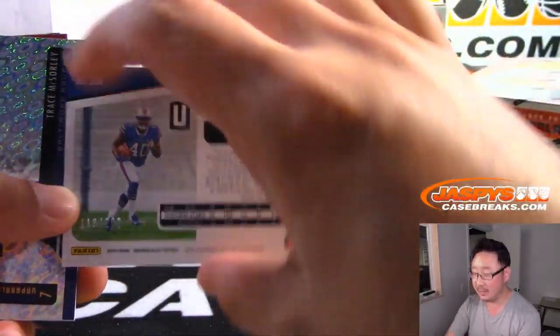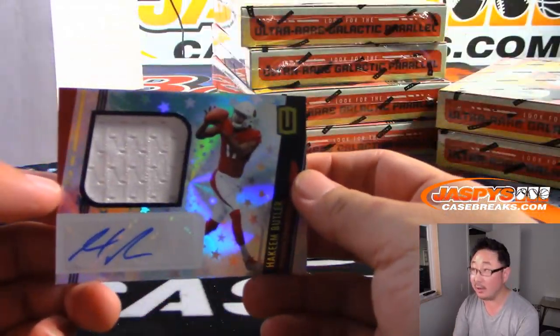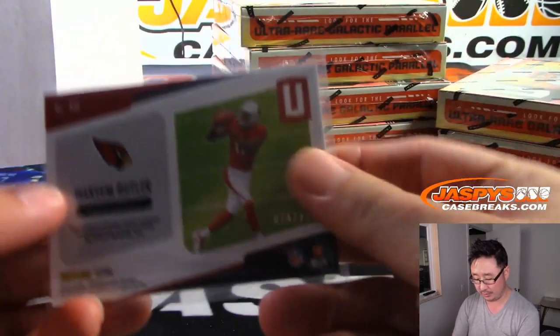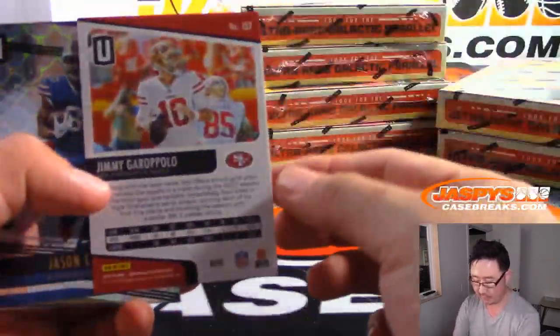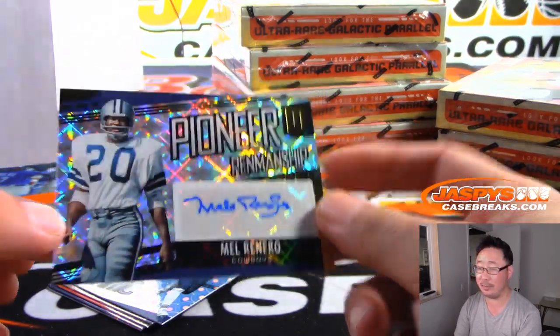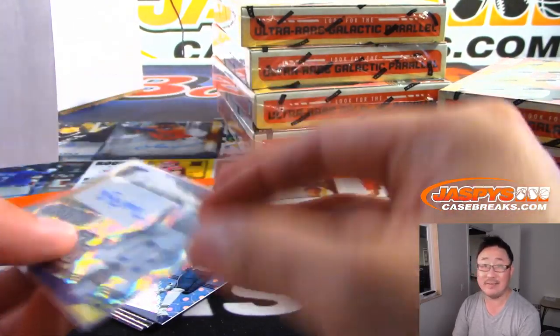We've got Devin Singletary to 200. We've got Tyler Boyd to 25. And we've got Hakeem Butler — that's a catch — jersey and autograph for David D., numbered 24 out of 150. We'll get those top loaded before they go out. Out of 129, Jimmy Garoppolo. And Mel Renfro — Pioneer Penmanship, old school cowboy — heading out to Kurt Rose, 47 out of 99 on that one.